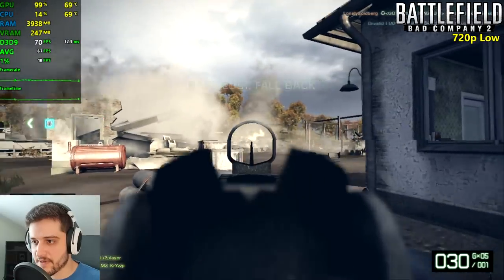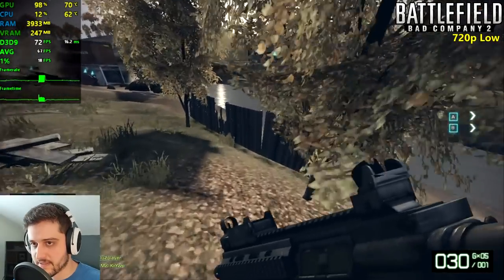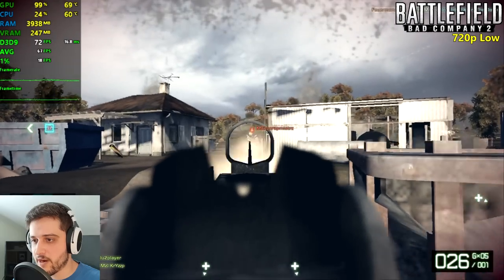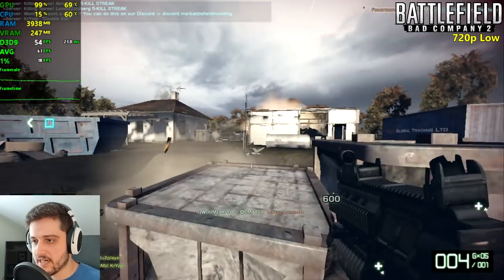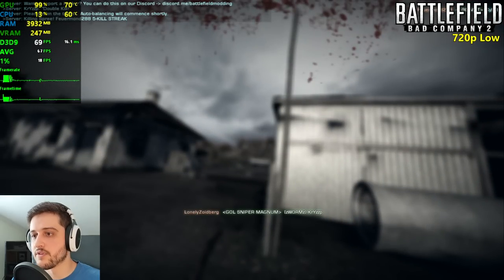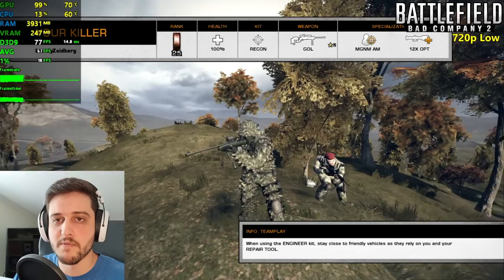So I say that Bad Company 2 is actually playable with this 2007 GPU. We got two kills right there — and I died with a sniper. 67 FPS average and 18 for the 1% lows.